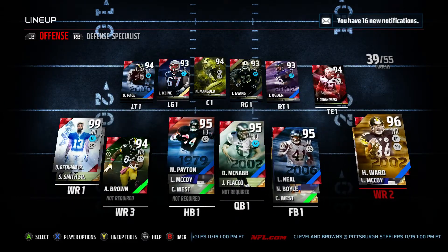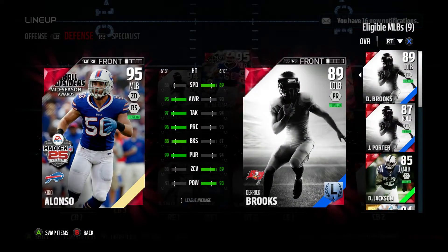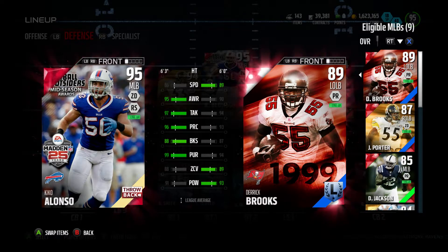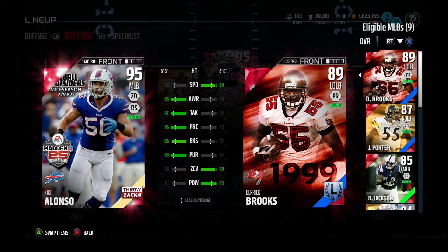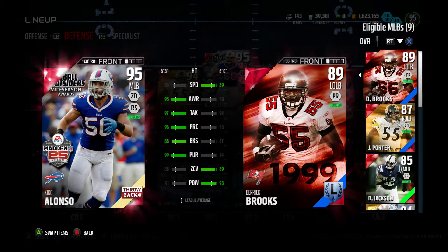On the defense, the new leader is 95 Kiko Alonzo — the Madden 25 throwback — who replaced Ray Lewis. He cost me 1.2 million and I sold Ray Lewis for about 900k, so it cost me around 300k net. That's great because I paid 1.1 million when Ray Lewis first came out, so paying just 300-400k for Kiko Alonzo was a solid deal. He's a great coverage linebacker.